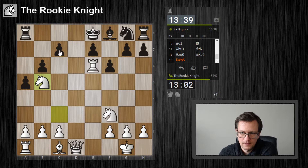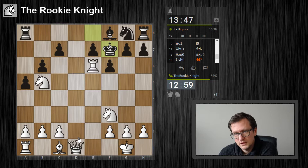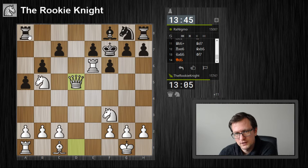Now I'm threatening knight to c7. I think I'll just play queen to d5, attacking the rook, protecting my rook, and threatening a lot of dangerous things here.